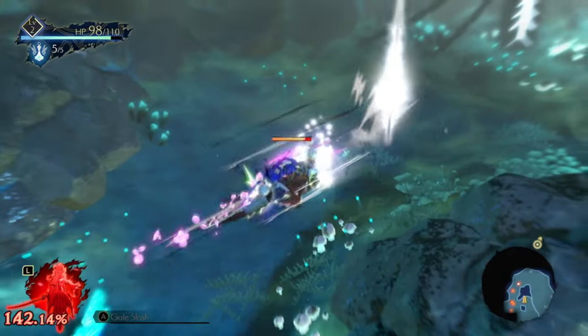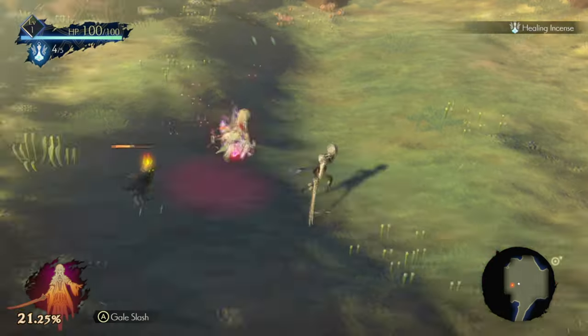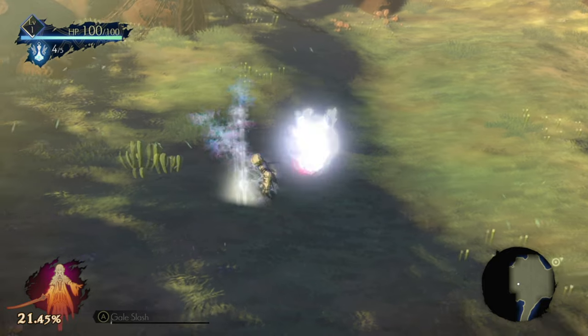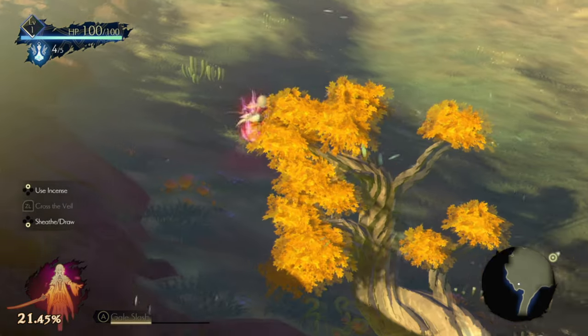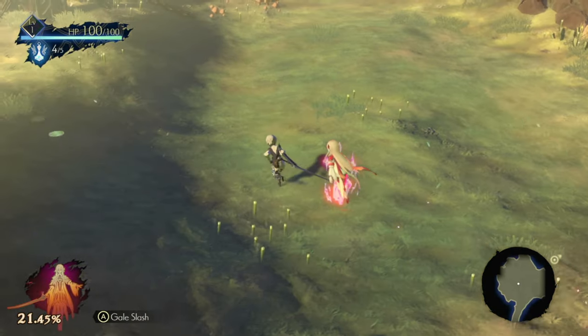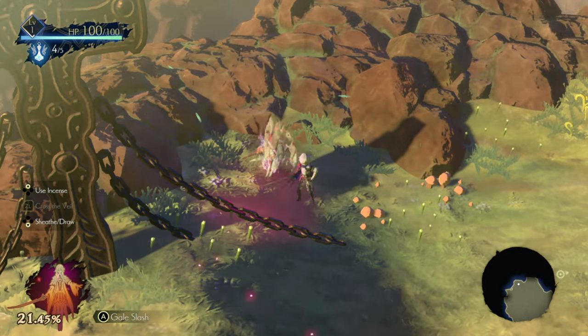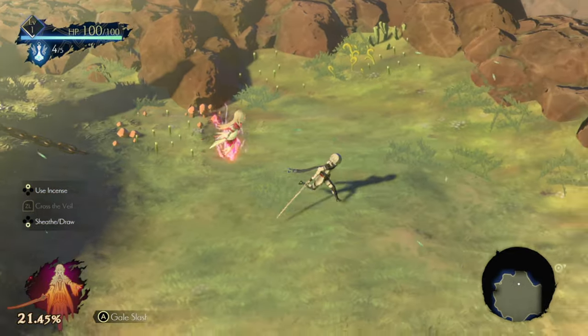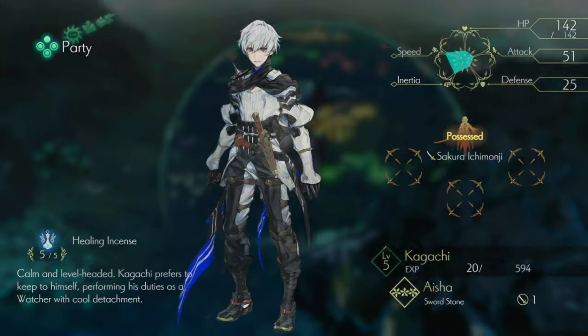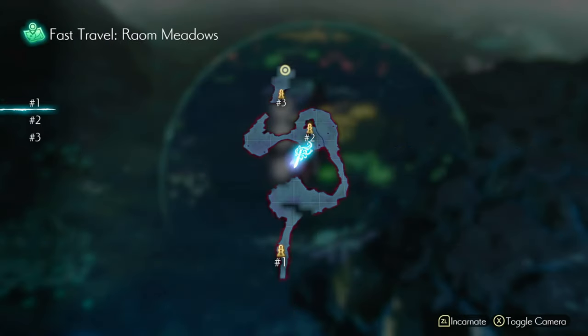When you begin fighting enemies, there are no active respawns. If you continue to fight, you will eventually clear out the entire map of enemies. Instead, they will only respawn once you leave and re-enter the given area. This is done typically by following the story and fast traveling back to places you have visited via waystones. Fast traveling to respawn enemies is the best way to level up your character. Note that your character and your demons level independently from each other.